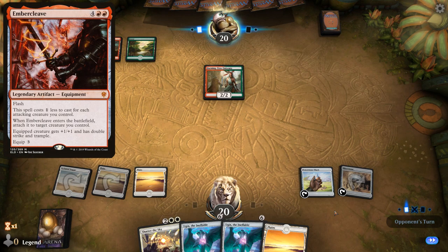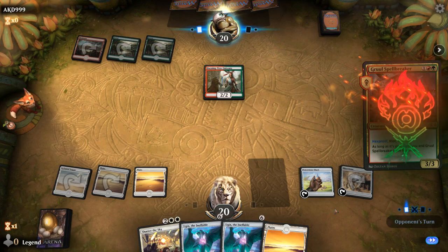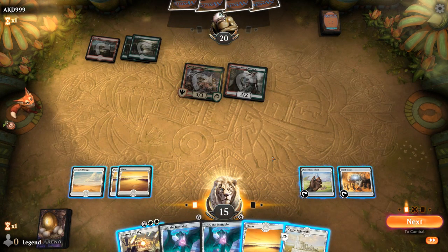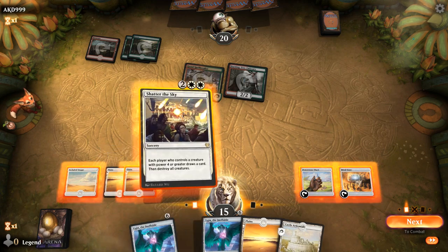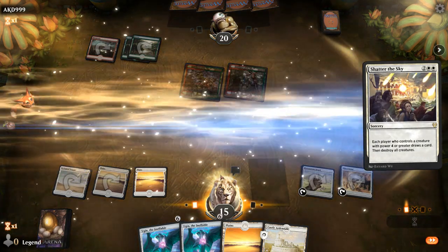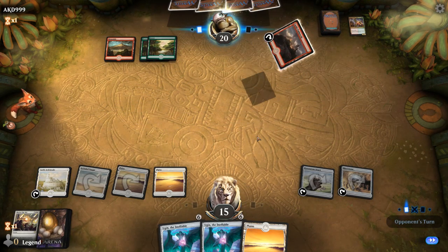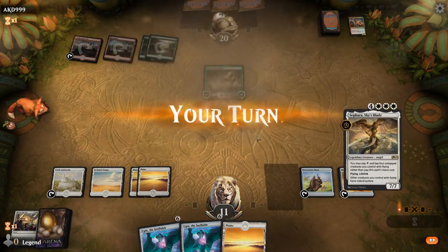Going to see a 3/3 Spellbreaker. I think I'm fine casting Shatter now — I could wait, but if they Embercleave me next turn I'm going to take a lot of damage. Ugin minus is the other approach, and if they play Questing Beast I still have the Shatter. But I'd rather not let them play Questing Beast with Ugin in play. So let's just Shatter — and they don't get to draw any cards which is nice. They play Questing Beast, I take 4, but now I can Ugin minus on the Beast, which works out way better.